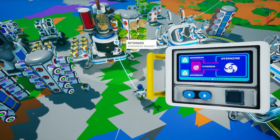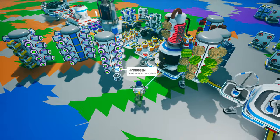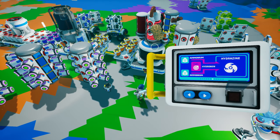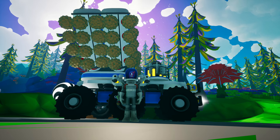Jetpacks can burn through hydrazine at a very alarming rate. Two of my friends and I burned through over 50 canisters of the stuff in about an hour during a recent livestream. That means if you plan on using your jetpack frequently, you're going to need a lot of hydrazine — which in turn means you need one thing: ammonium.